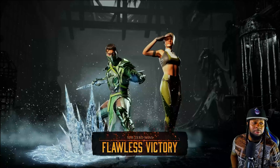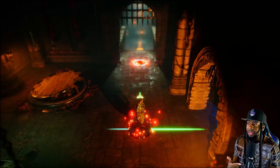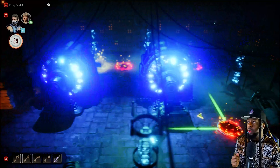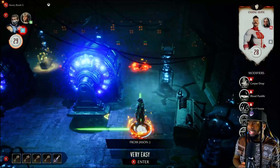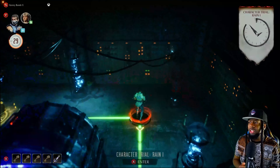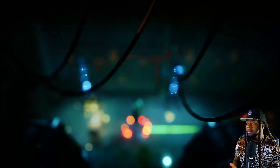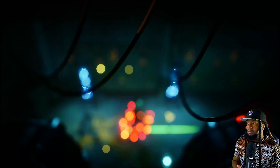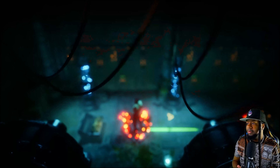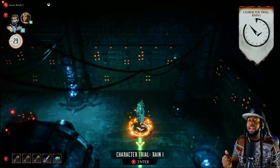Let's see if we can find another treasure chest before we get up out of here. Should we go downstairs or should we go to the right? I think we go to the right because downstairs looks like the right way to go. We got some blues in here from Jason. We got a treasure chest - must be some hard stuff because they let me skip it. Nothing crazy in there. We don't do skip, so we got to go ahead.